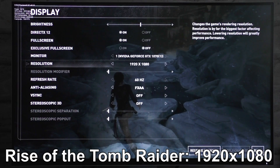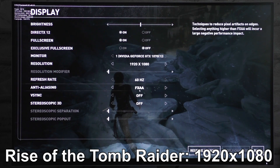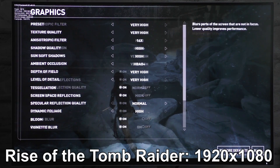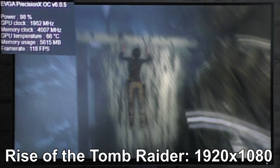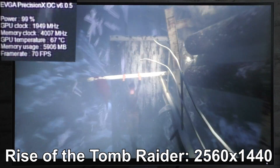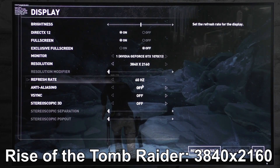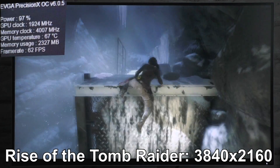Last but not least, Rise of the Tomb Raider. At 1080p I enabled DirectX 12 — DX11 for some reason runs very poorly on my GTX 1070 — FXAA, and everything else at very high; maxed out settings basically. 100 to 110 FPS. And again for 1440p the same settings, the very high preset; in this scene that results in 60 to 70 FPS. And finally at 2160p: DX12, AA off, preset low. This allows for a somewhat smooth experience with 50 to 60 FPS.